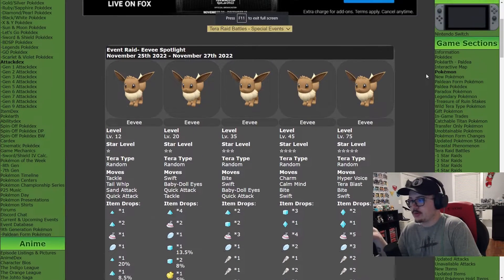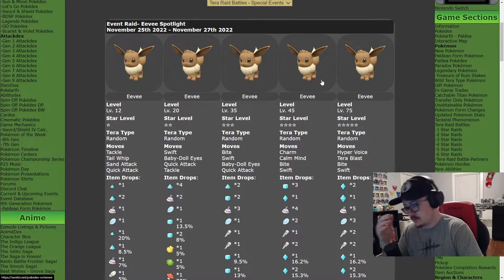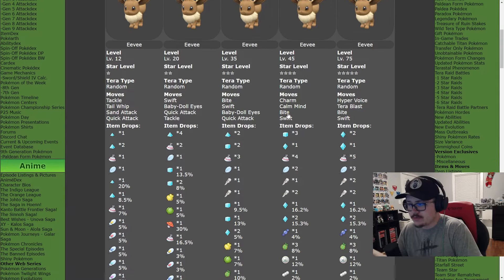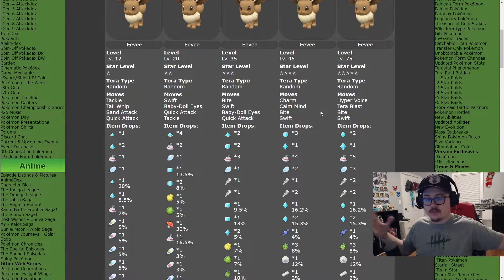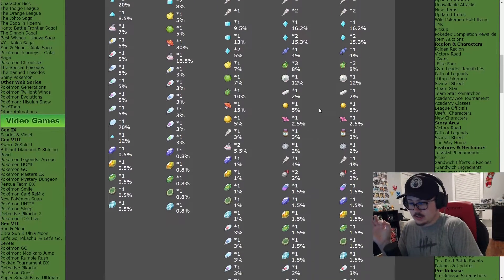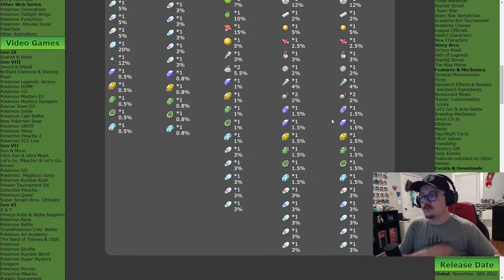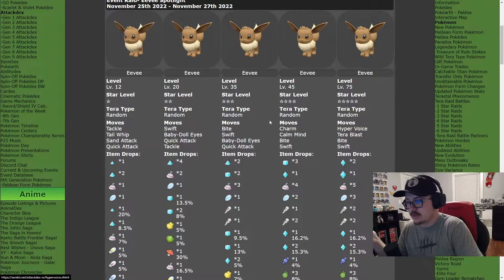Eevee will be appearing in 1, 2, 3, 4, and 5 star Raids — it's not going to appear in 6 or 7 star Raids, so you don't have to worry about any of that. The rewards are pretty standard. I've heard these are fairly easy; I've yet to do any of them myself, being that today is Thanksgiving at the time of recording. This event does give access to a lot of the evolution items, so you're able to get a lot of the stones required to evolve Eevee, a Soothe Bell for the friendship Eevees, and a lot of different items for getting Eevee to evolve — which is pretty nice. Overall, the rewards are pretty standard for what we're used to with Raid Battles at this point.